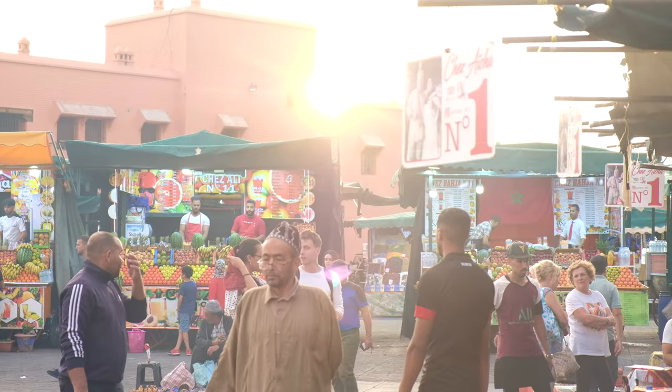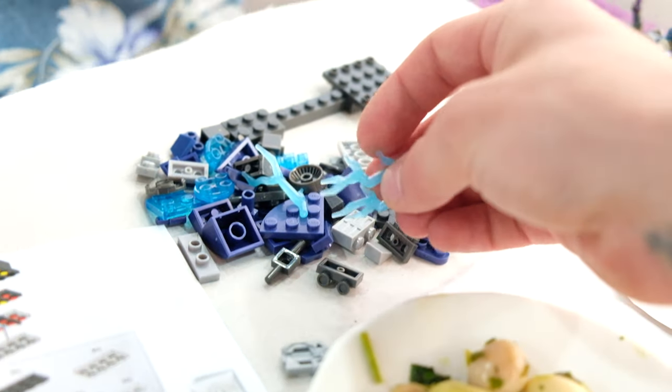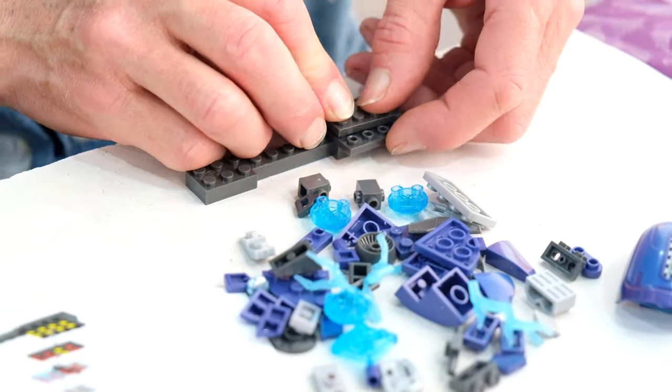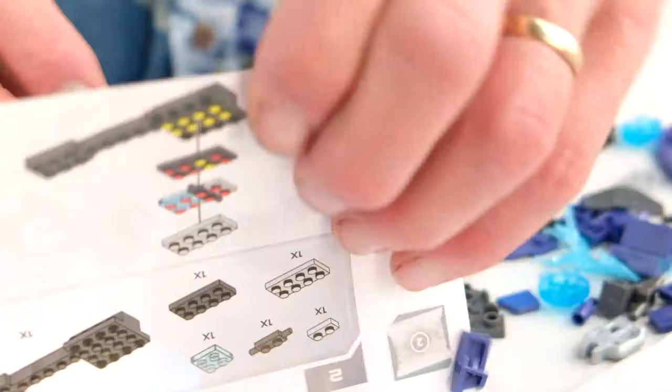Let's get back — number two open now. What's really impressive about this ghost is these lightning pieces. Usually we'd have transparent bricks holding the ghost or vehicle up, but this time we have these nice electric pieces actually suspending the ghost in the air — a very nice touch. Now, there are two kinds of builders in the world: those who pre-sort the pieces and those who don't. When we built the Scarab — the hardest set in the world — you did have to sort the pieces because you've got thousands of them.